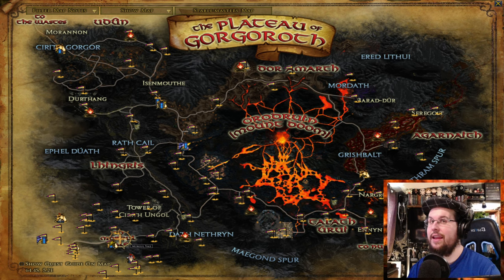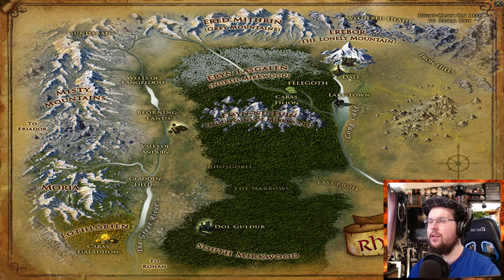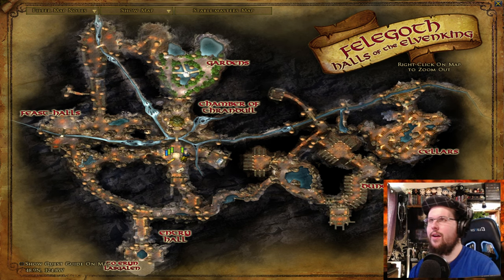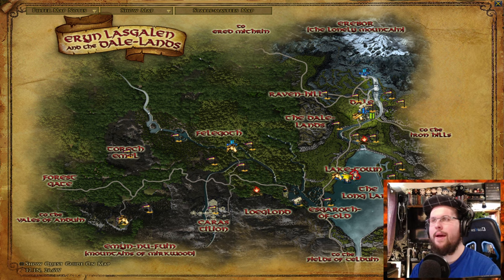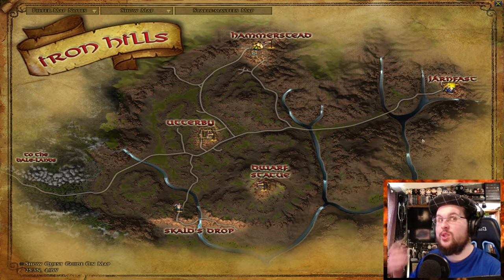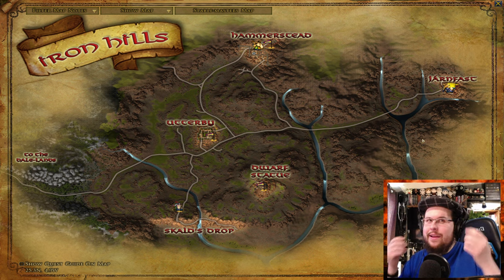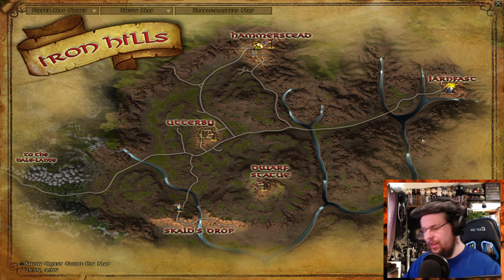Minas Morgul is a much higher level area, so we don't go there just yet. The next expansion after Mordor was actually Northern Mirkwood — up here around level 115. You can do quests with the elves of the Woodland Realm, the halls of the Elven kings, the dwarves of the Lonely Mountain, Lake-town, and Dale. Then you can hop over to the Iron Hills — it's kind of like Forochel, not strictly required but it has more quests and lets you earn virtue XP. If you need more quests you can go to the Iron Hills.